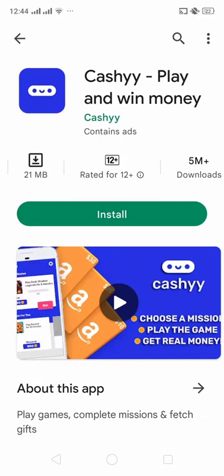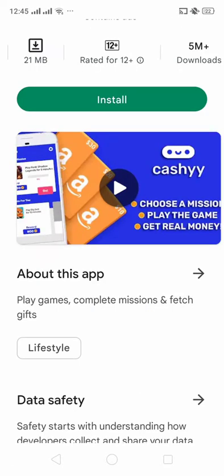It is rated 12+ and has 5 million downloads. You can just install it with the green button. For more video and information, you can watch the video. First of all, you should have the option to watch this video for more information about this game Cashy Play.